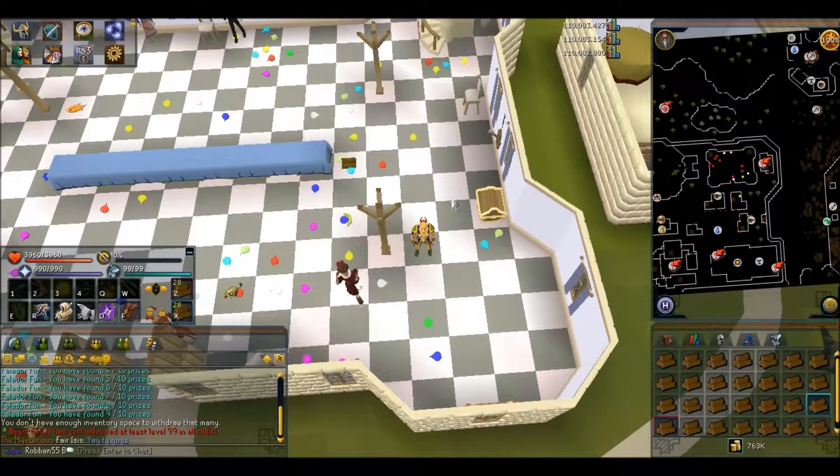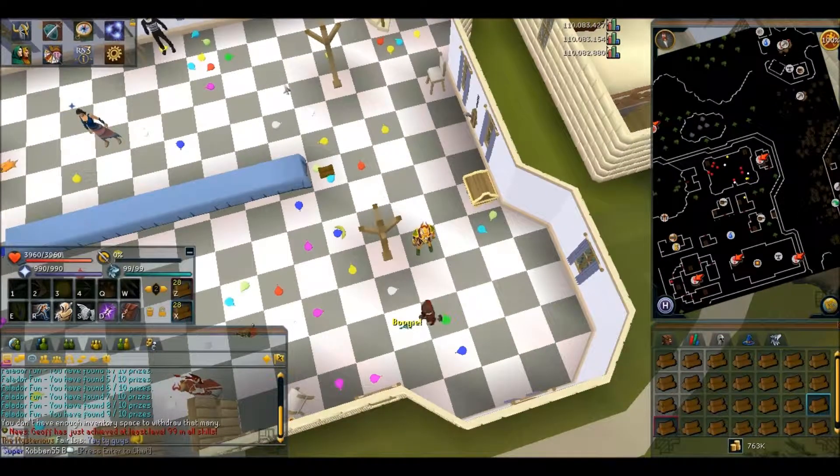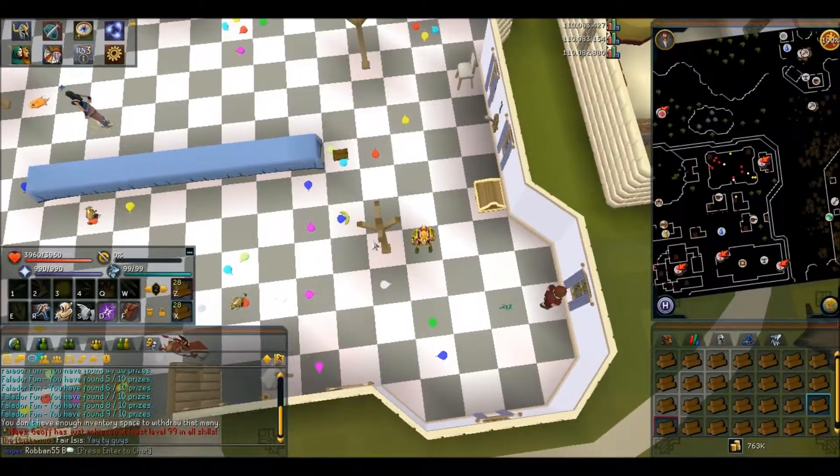You don't have to pick up the item, you just have to find it. That means go ahead and just burst some random balloons lying on the ground until you've found 10 items and then you will be done.